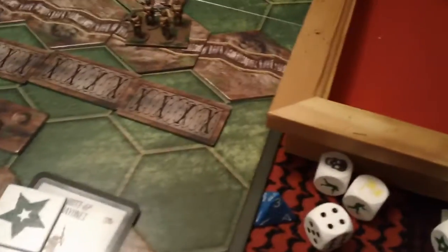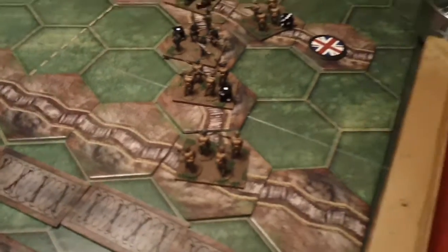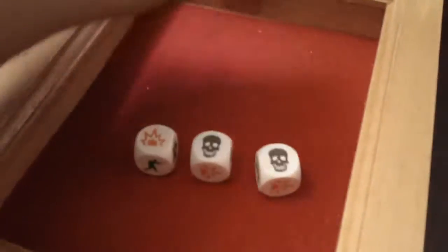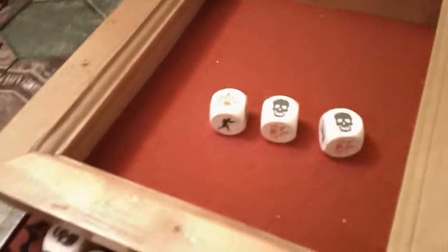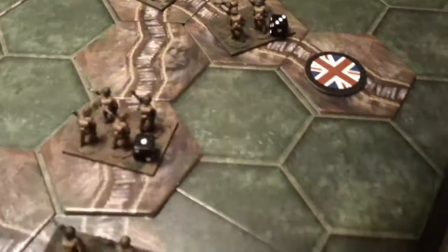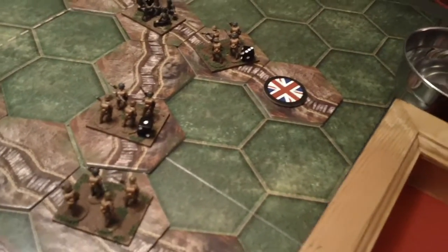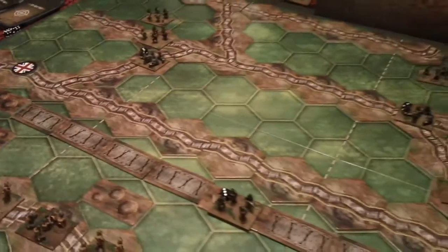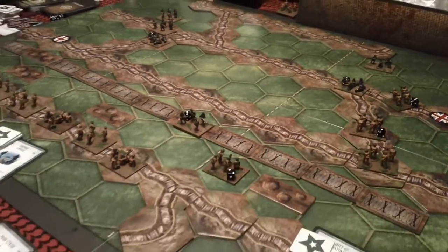So now this unit will also get to battle back with one extra die — and that is three hits and an HQ token. Since this only has one HP left it is removed, and that is another victory point for the British, which brings it up to four. And two more on the battlefield, which results in a win for the British on remembrance day.